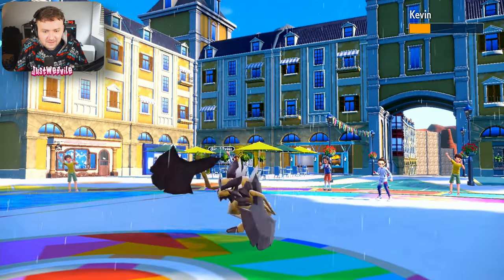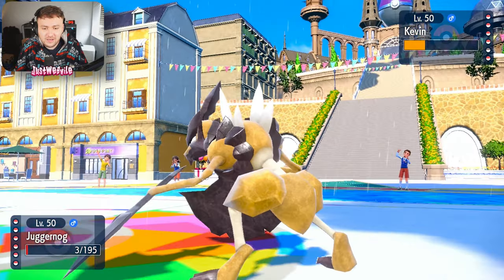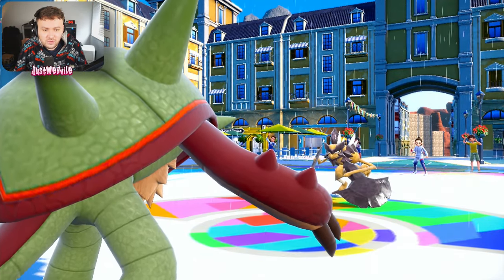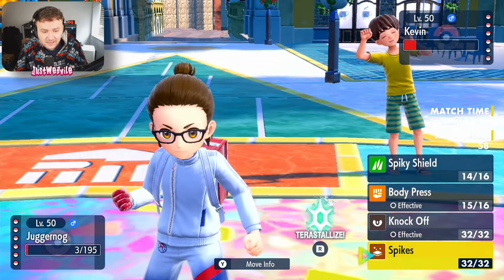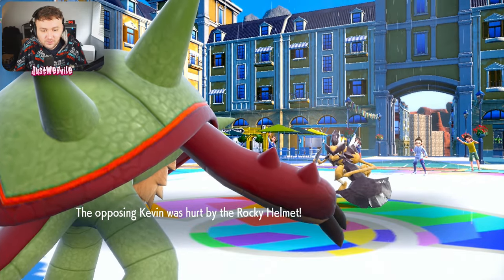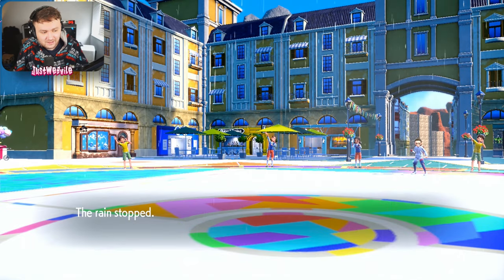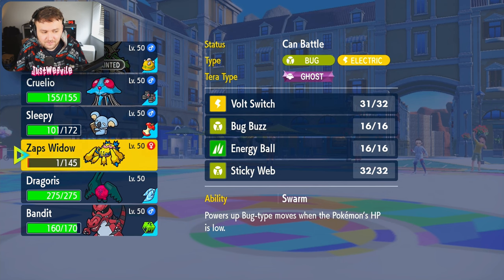Kevin the Cleaver comes in again and is probably going for stone axe, so I go for a spiky shield to ensure it KOs itself. Actually I know for a fact they're going for a u-turn — they take us out but the rocky helmet takes them out as well. Chestnut did its job. We also get rid of the stealth rocks, which is always a plus. The rain has stopped — what are they going to go into now?